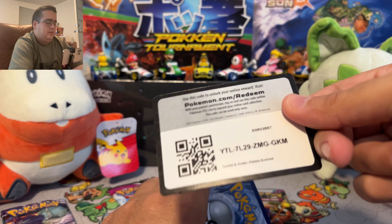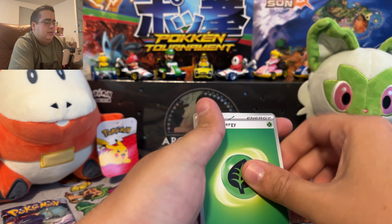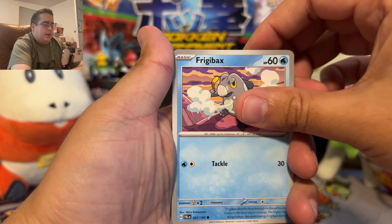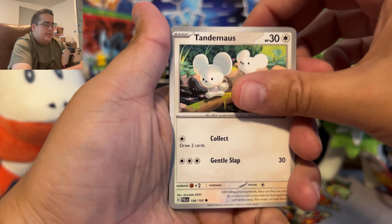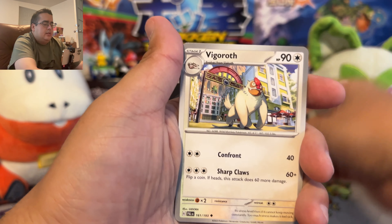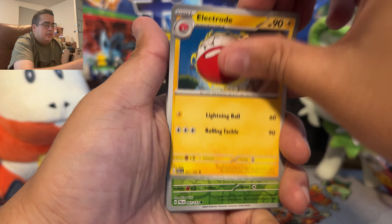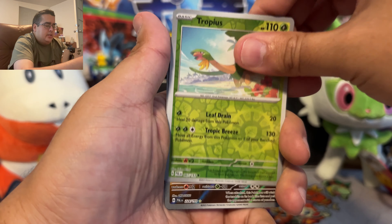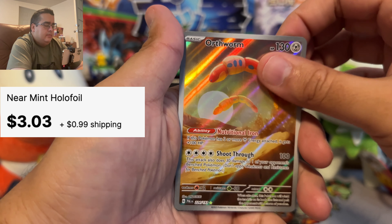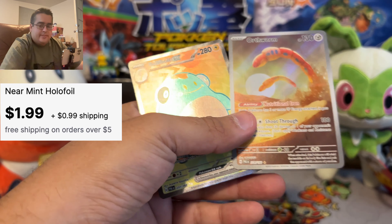Code to the front — let's see: Grass, Tadbulb, Frigibax, Tatsugiri, Tandemaus, Cetoddle, Vigoroth, Oranguru, Electrode, Tropius, and Orthworm and Bellibolt.